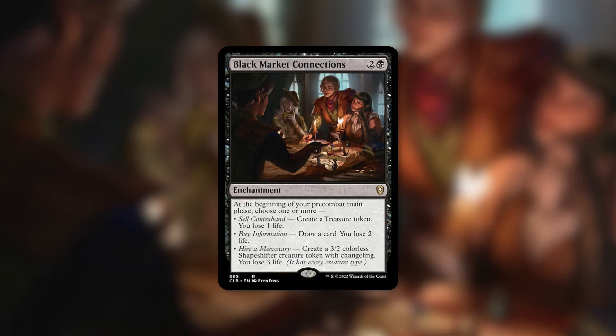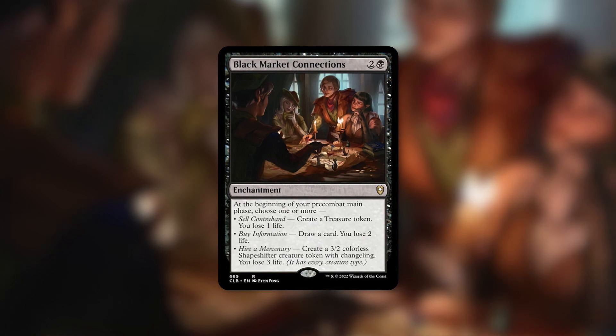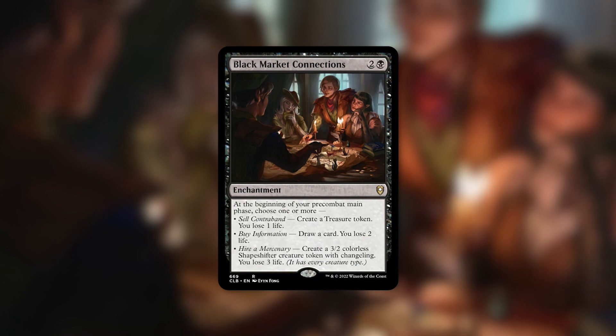This is a crazy powerful enchantment for just three mana. It does specify one or more, so you can pick every single one of these options — make a treasure token, draw a card, and on top of all that make a 3/2 creature token with changeling, which means it is every creature type. For any tribal deck, you get extra bonuses, or for a lord's tribal deck or a shapeshifter deck.